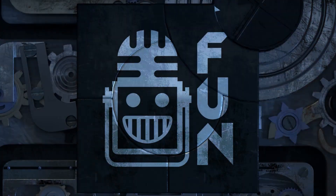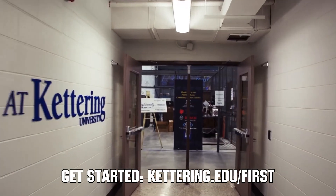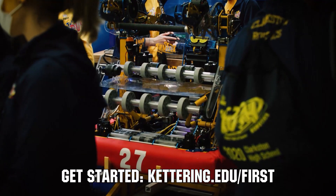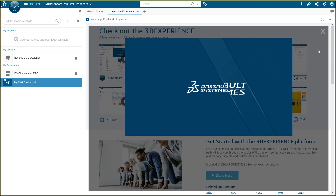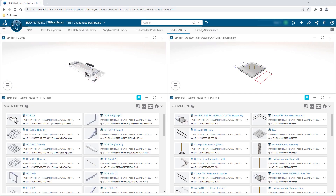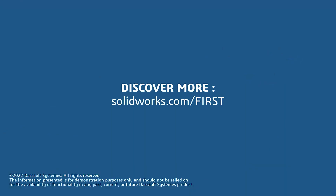This video on First Updates Now is made possible by viewers like you and the following sponsors. At Kettering University, over 30% of the student population was in high school robotics, and these same students have received a portion of over $7 million in scholarships. Scholarship applications for FIRST students are now available at kettering.edu/first. If your team is using SolidWorks, log into the 3D Experience platform for tutorials, collaboration, and to download the Charge Up field and kit of parts at solidworks.com/first.